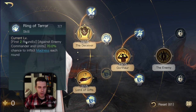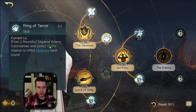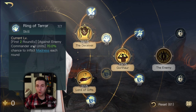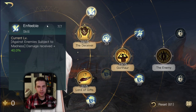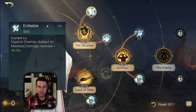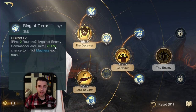When maxed out you also get plus 20 focus - that is amazing. A bit to the right we have Ring of Terror. This is such a nice skill because in the first two rounds you will cast Madness with a 70% probability against the enemy commander as well as all of his units. To the top we have the skill Enfeeble, which increases the damage the enemy army receives by 40% whenever they are affected by Madness.